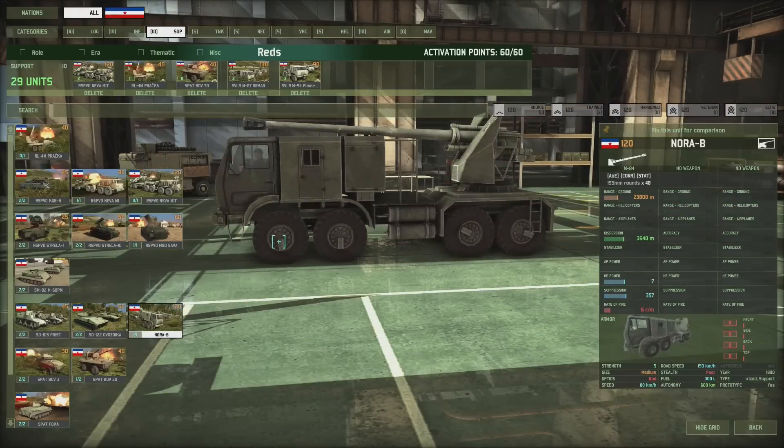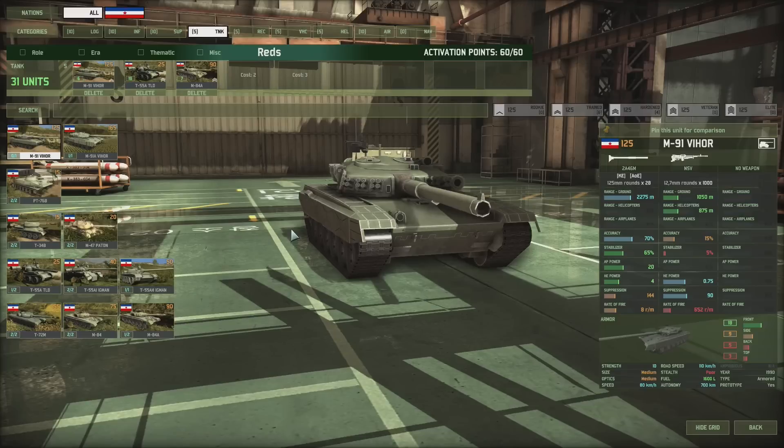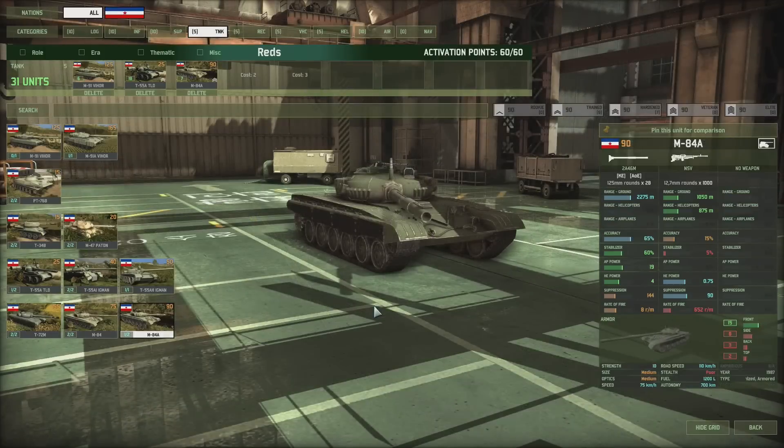The most powerful tank is M91A Vihor with 22 front armor, AP power, 70% accuracy, and excellent stabilizer, although it fires only 8 rounds per minute and you get only 2 of them. The second best tank is M91 Vihor which has only 18 armor, however still has 70% accuracy. Third best tank is M84A, which is a high accuracy medium tank. This means that what Yugoslavia lacks in armor, it has to make up with good accuracy and good stabilizers.